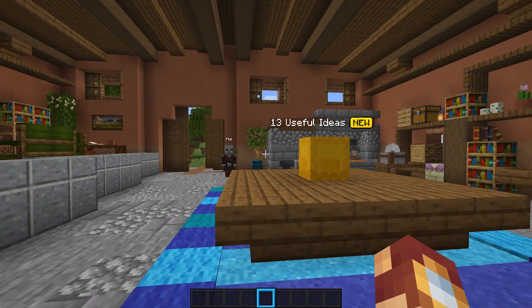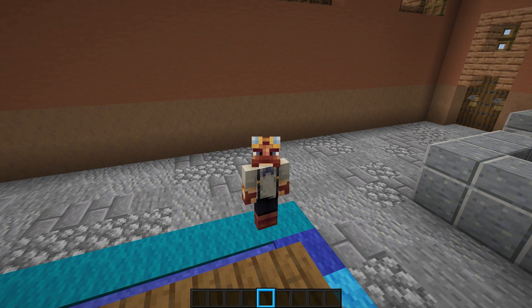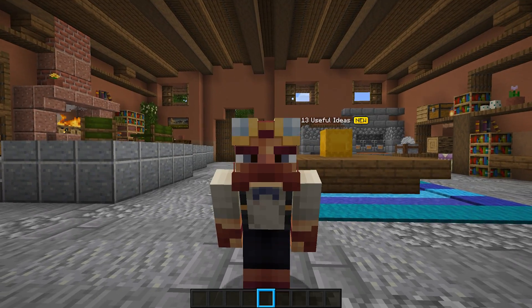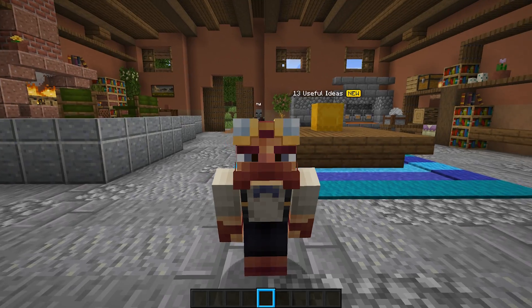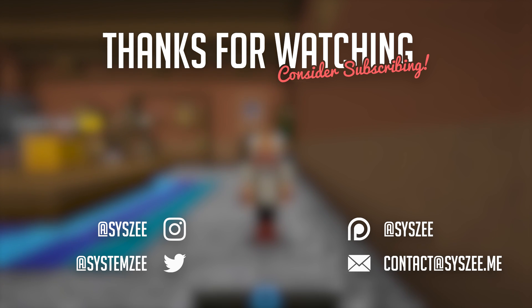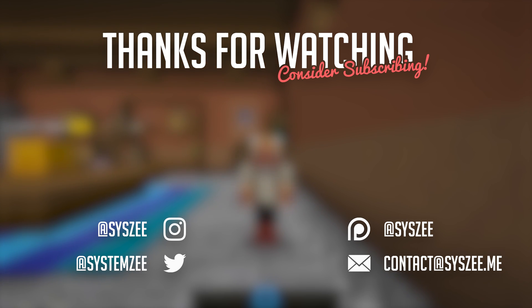That brings us to the end of the list. I apologize for not having a good example of those last five, but they are all very nice ideas. There are many ways to improve the way of life in Minecraft, and one way you can help is by leaving your feedback on the Minecraft feedback website, which I'll pin as a top comment on this video. If you enjoyed the video, make sure to leave a thumbs up and consider subscribing and turning on notifications so you're alerted whenever I upload. Let me know what you think of all these ideas down below and what you'd like to see next. My name has been SystemZ — you guys have been awesome and I'll see you in the next one. Thanks for watching.